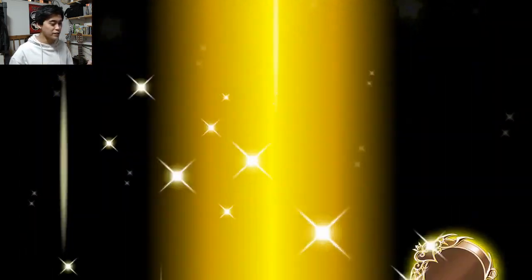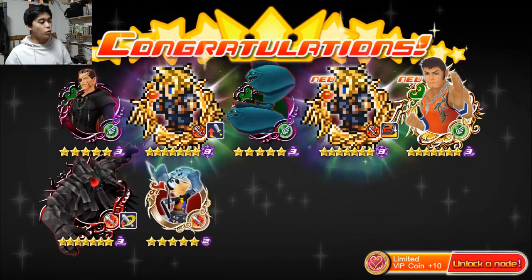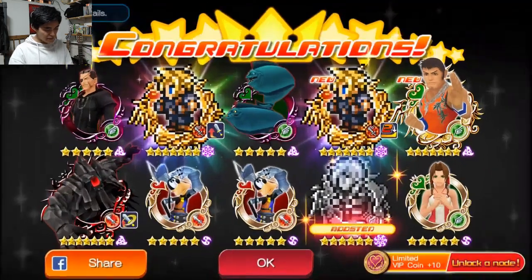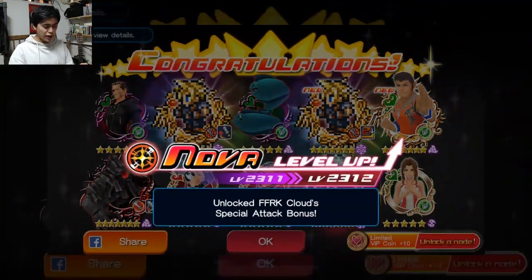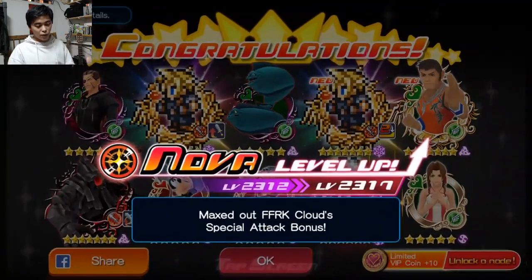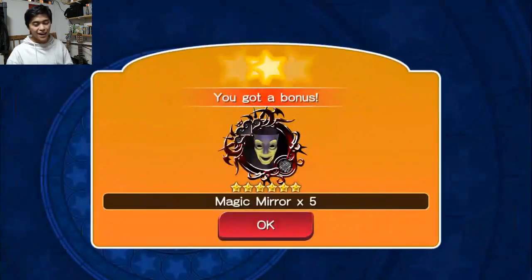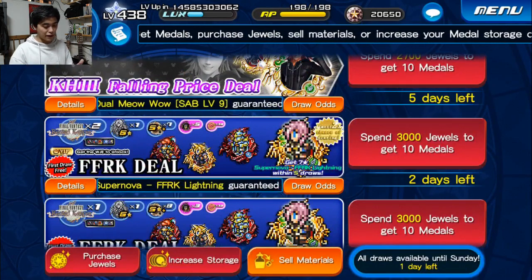So let's see what our first pull is. We've got... we got two Clouds! Okay, that is pretty sweet. I'm not even going to be upset about that. I do kind of wish we got two different ones, because at the end of this I want to at least have one of each Final Fantasy Record Keeper medal. I haven't maxed out Rye's special attack bonus either — interesting.